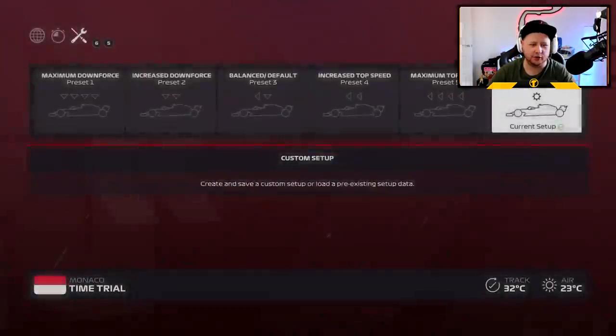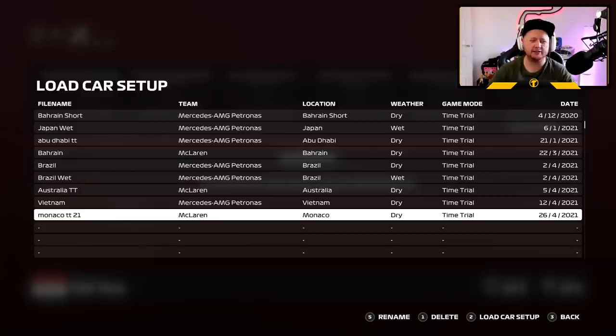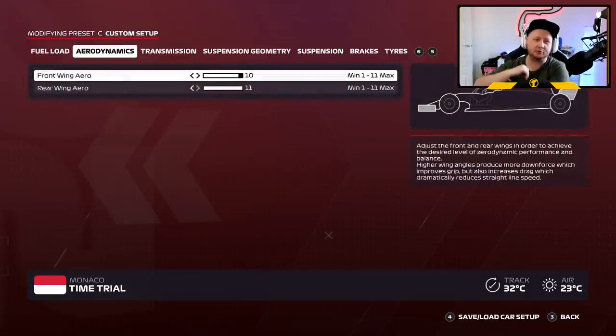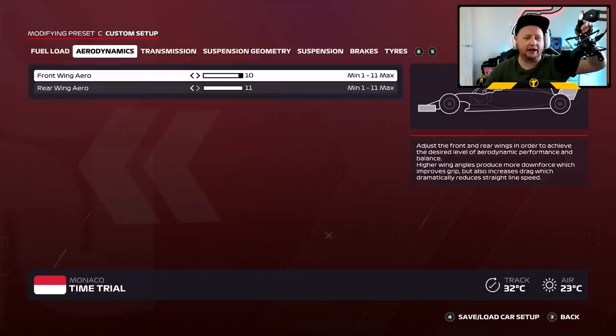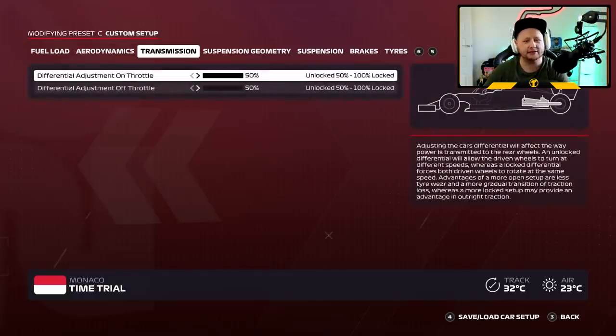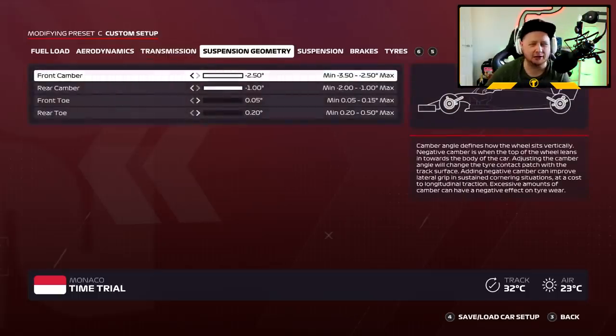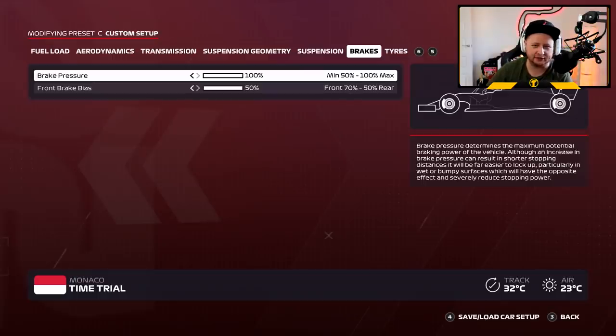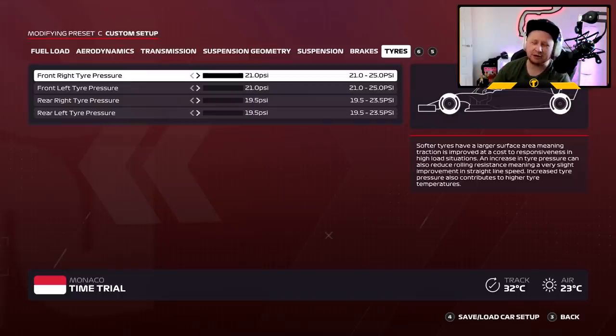Here we go, we are in the garage now for time trial. The setup I've got loaded is basically the one from the top F1 esports guys — Yana Matmir, David Tonitzer, etc. It runs 10-11 wings, transmission and suspension are similar to most circuits, and it's not overly stiff on the rear anti-roll bar — just to make the car a bit more drivable at Monaco. We already have high downforce, so low ride heights, brake bias and pressure are the same as every circuit, as is tire pressure.